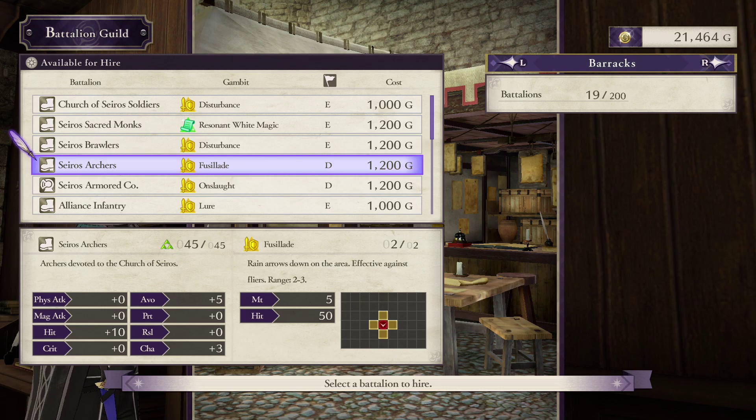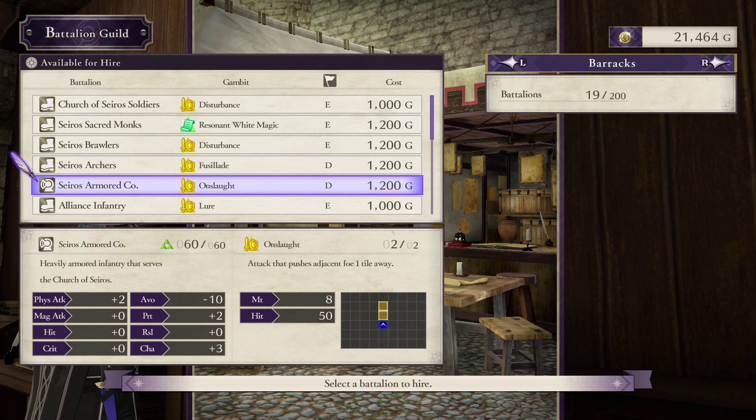2 physical attack, 15 hit, and 10 avoid are all nice bonuses, but it's a little disappointing that you get no protection at all. The trouble with all battalions that have Fusillade, or an equivalent, is that their raw stats get outclassed really quickly and there are no real upgrades from here. There's only one late-game battalion with Fusillade, and that one might be the worst in the whole game. The Seros Armored Company sacrifices 10 avoid for concrete stats: 4 physical attack and 4 protection. Protection stacking is a viable strategy for the rest of Part 1, and I do like having extra protection that doesn't occupy an equipment slot, so I'd say these are more worthwhile than shields if you're looking for an extra point of defense.